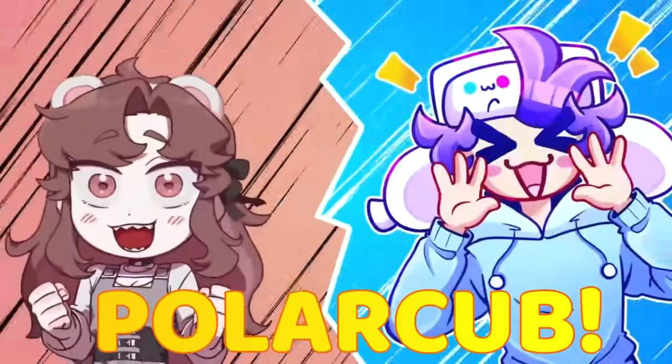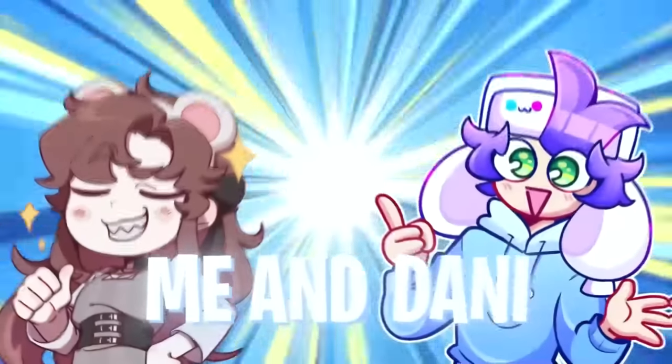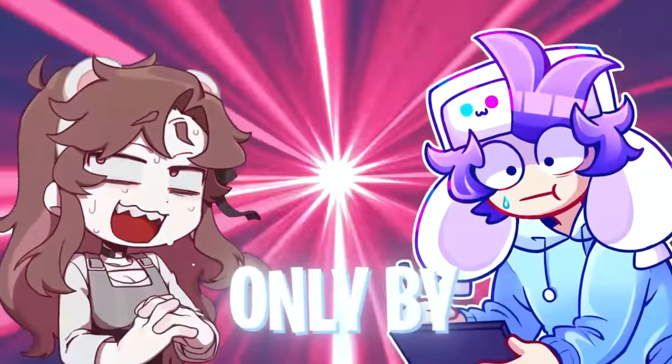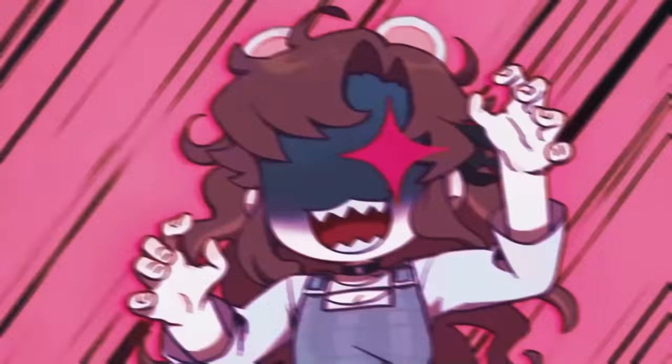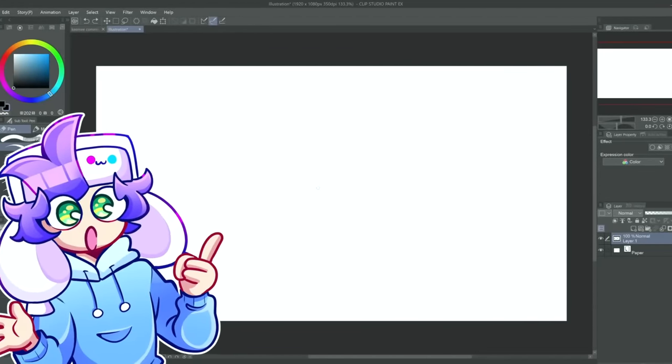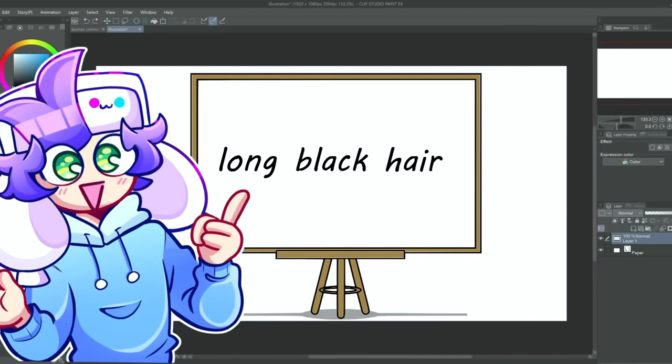Hey, it's Sona and I'm with Danny, aka Polar Cub. Me and Danny are pro artists and today we're gonna be drawing characters only by description. This character has long black hair.